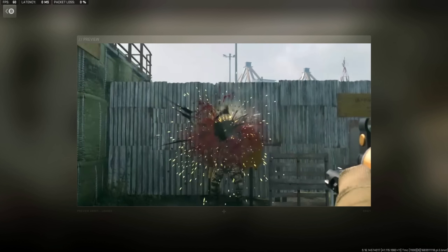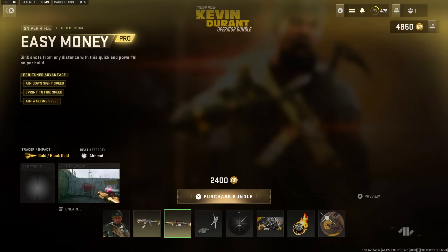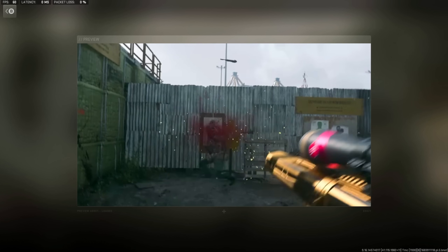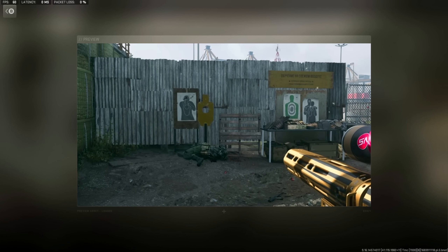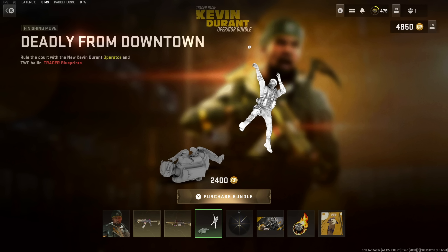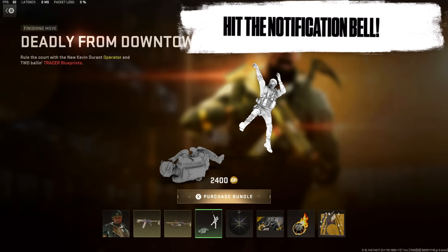There are two weapon blueprints with tracers. Checking out the tracers here, it seems like black and gold - oh, the head turns into a basketball and it explodes too, that's actually pretty cool. Let's check out the sniper as well - it does the same thing, his head turns into a basketball and explodes. What I'm most excited about is his execution, which is called 'Deadly from Downtown,' and it looks like he's doing a fadeaway jumper with a grenade.